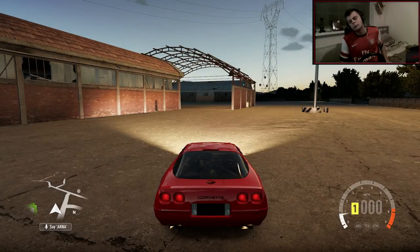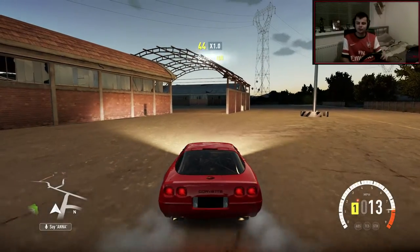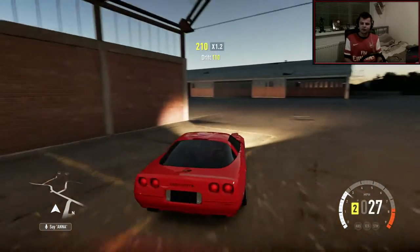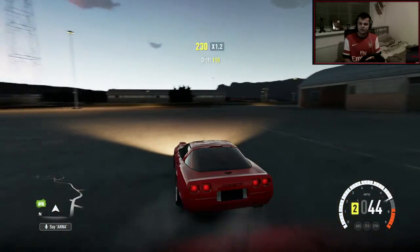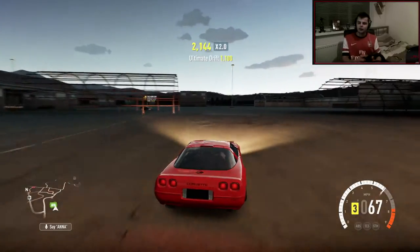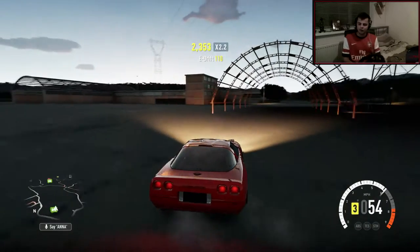Yo, hi guys, Kevin here. Welcome back to Forza Horizon 2 Drifting Adventure. We're in the industrial place with all the ramps and stuff. I asked you guys to smash the likes, and of course you did. If we could smash the likes again, it'll be a new car for next episode.